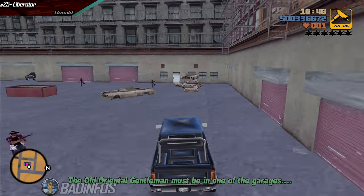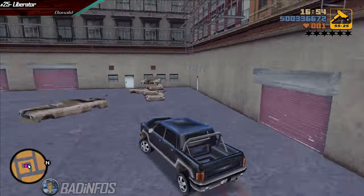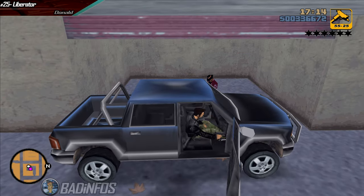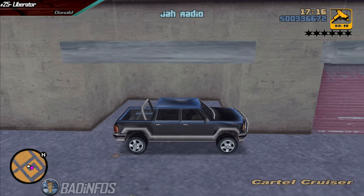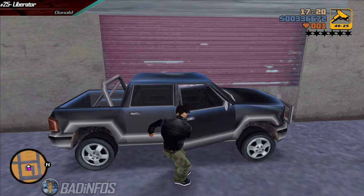With your Colombian gang car enter the compound and run over all Colombians you see. Your car will get damaged so switch it and park in front of this garage like this. Exit out to open the garage. Enter immediately and shoot to the side. Repeat this until you reach the garage with your target inside.